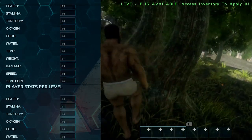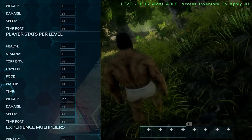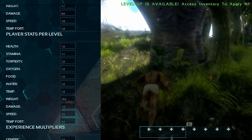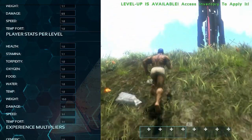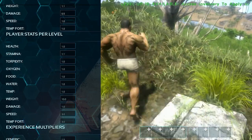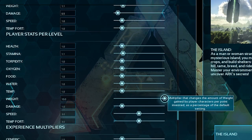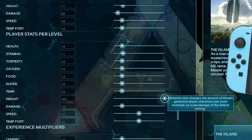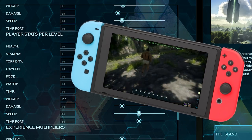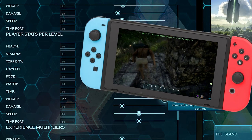For player stats per level, these values control how much a stat increases when you put a level into it. I've set stamina to 1.1 for a little extra stamina per point. The major change is weight — I've set it to 10, so every point into weight gives 100 carry weight instead of just 10. If you don't want it that overpowered, you can set it to 4 or 5 instead.